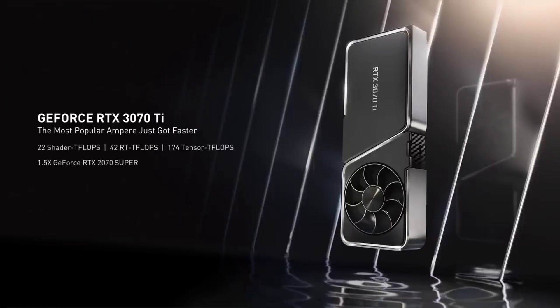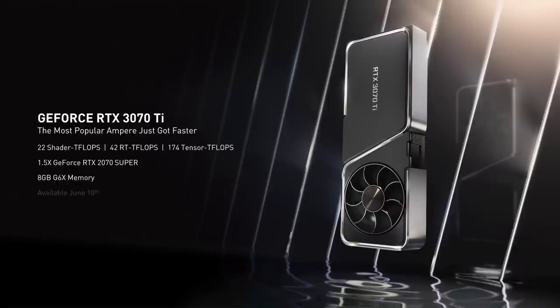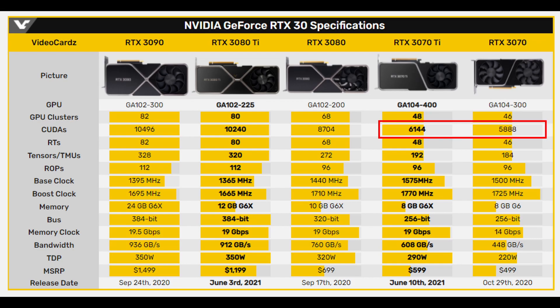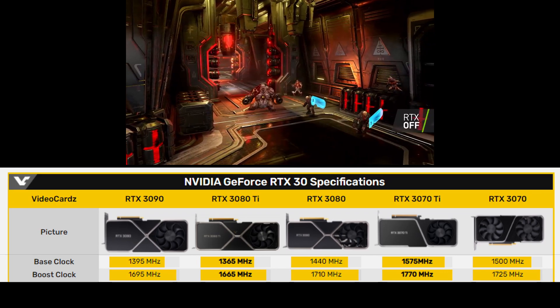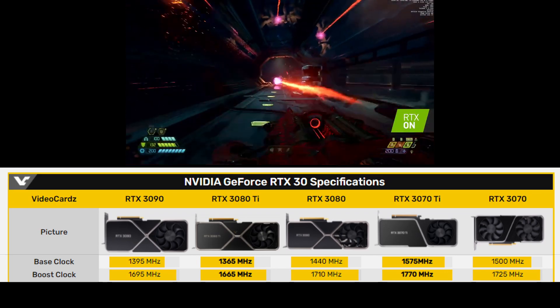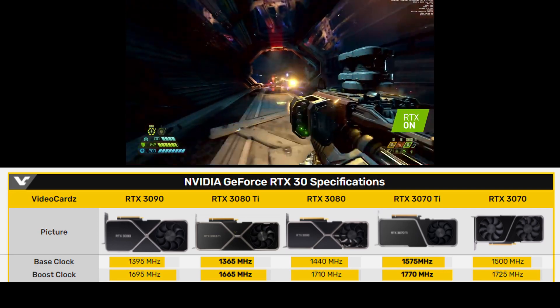The first thing I want to do is take a look at the 3070 Ti specs and performance — and I'll call it Ti now because it just feels too weird to call it a "tie." Running through the main differences: the RTX 3070 has 5,888 CUDA cores, the 3070 Ti has 6,144, so that's about a 4.3% difference. The boost clock for the RTX 3070 runs at 1,725 MHz and the 3070 Ti runs at 1,770 MHz, which is about a 2% difference.